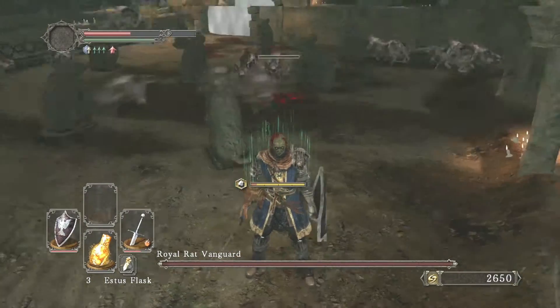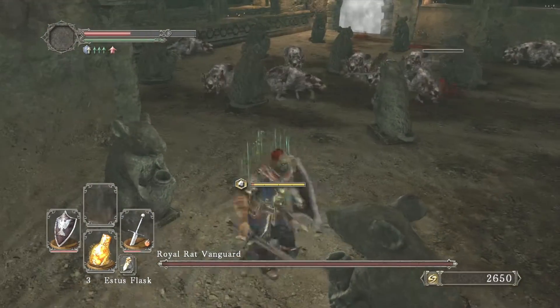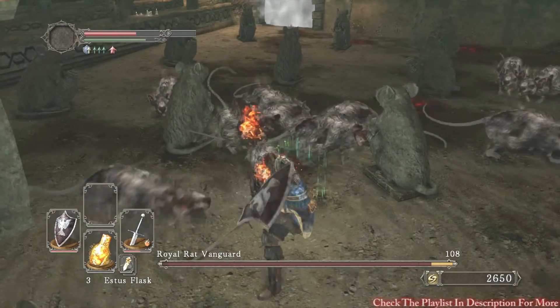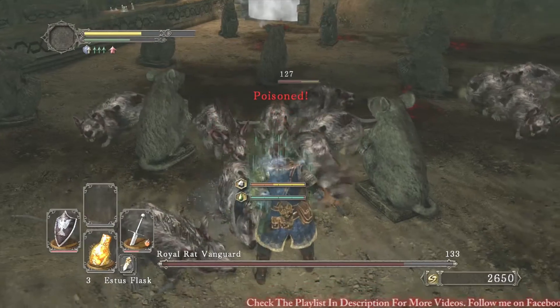I'm guessing the Royal Rat Vanguard is the one with the spikes on his back — the one right there in front of me. Don't know, but yeah, has to be him.